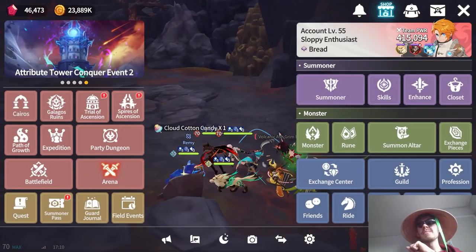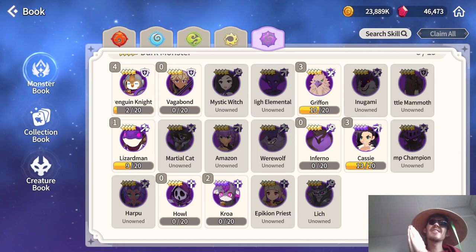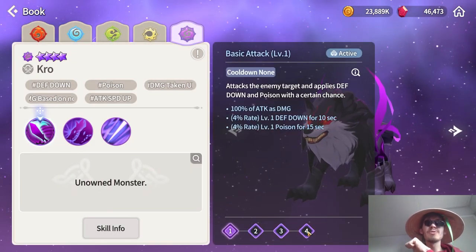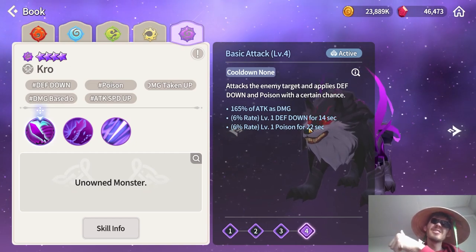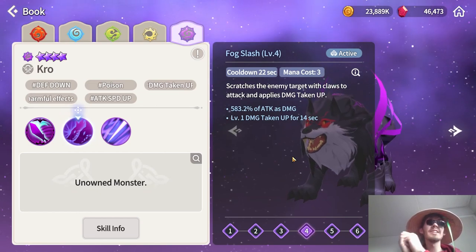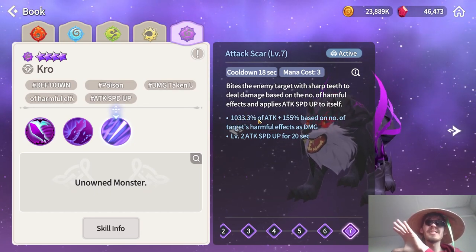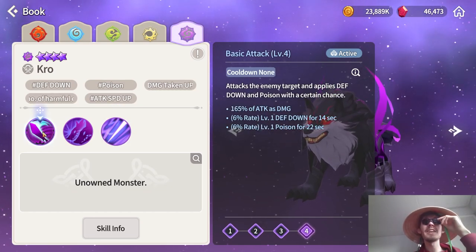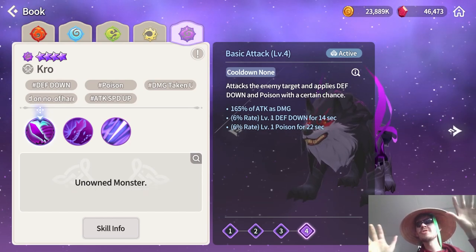The Dark Inugami Crow is miles better than the Light one — he's pretty much the top damage dealer and debuffer for raids and PvE content. His first skill is useful in raids for defense break and in Seal for poison. His second skill provides damage taken up, a pretty rare and needed effect for most raids. His third skill has an insane damage multiplier of 1000 + 155 per harmful effect at three mana cost, plus attack speed up. If you have him in a raid, people will love your company.